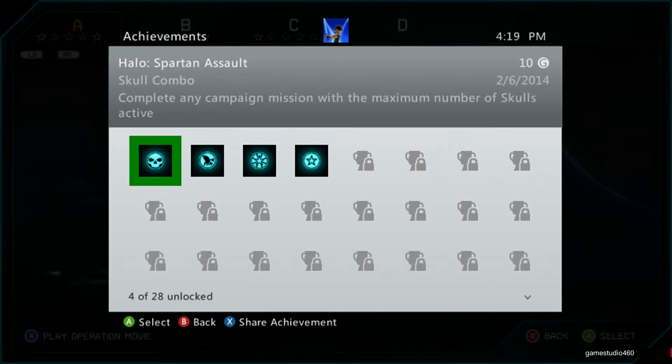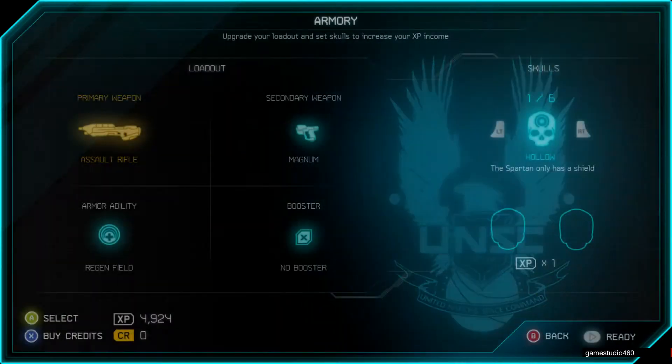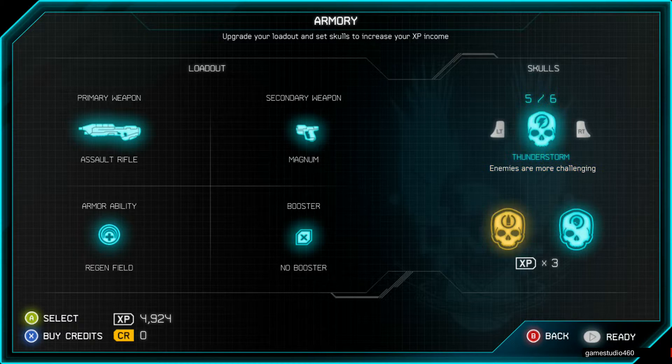The first achievement, as you can see I've already got, is Skull Combo — complete any campaign mission with the maximum number of skulls active. You can tell I've already played this before because I'm already on Operation D, but anyway the quickest one you do is A1 and just pick two random skulls. I kind of go with the most difficult ones just because it's more XP.